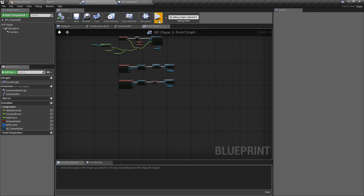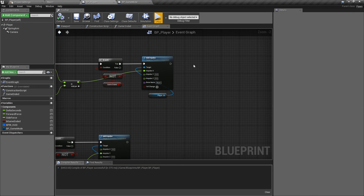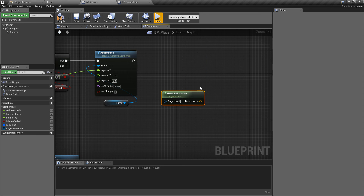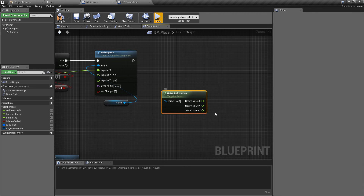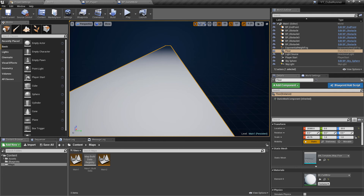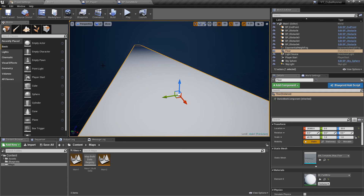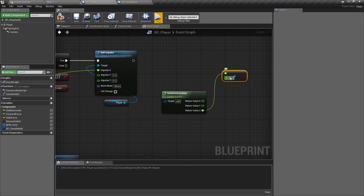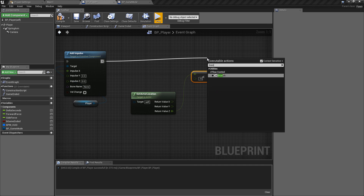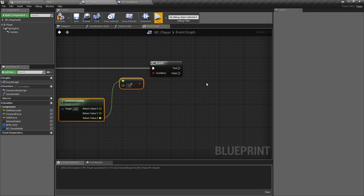The final thing to check is falling off the edge. I'll do a simple check of the player's location at all times. Using Get Actor Location, I'll right-click and split the structure pin so we can check just the Z axis. We check whether Z is less than a certain value — since the floor is at Z of 20, the player is a bit higher, and I want some leeway — so something like minus five should be fine. Dragging off of the Add Impulse node so we check this while moving, we add a Branch node and if the Z location is less than minus five we know the player has fallen off.